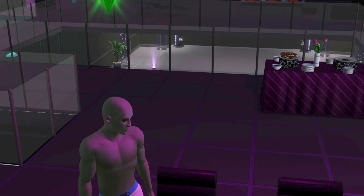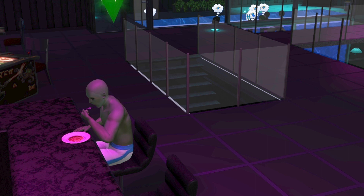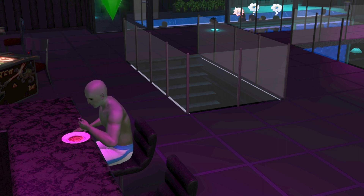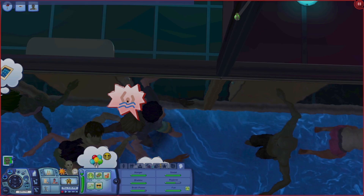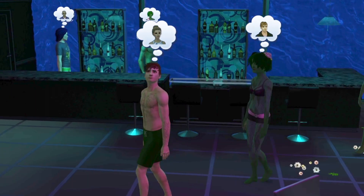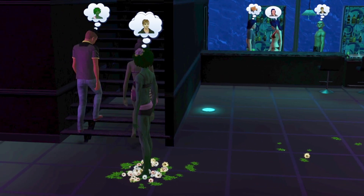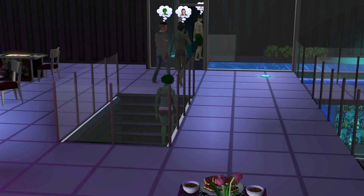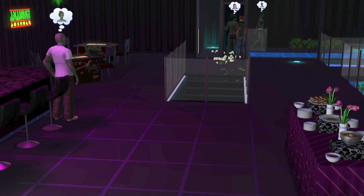Finally I persuaded Max to get out of the pool and go eat something, hoping this would encourage some of his guests to get out and eat the food he'd provided — but they just ignored him. Max ate alone, still in his swimmers, so there was a danger he might go back into the pool. New thought bubbles started popping up in the pool — 'awesome party' lots of those — but then there was somebody drowning! I had to rush and type in the cheat code window 'reset sim' with the name of the Sim I thought it might be. It worked and suddenly everybody was out of the pool. Some of them went back in, others got food, but I was thinking this party was a complete failure.